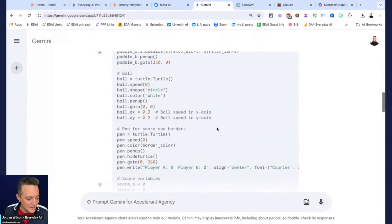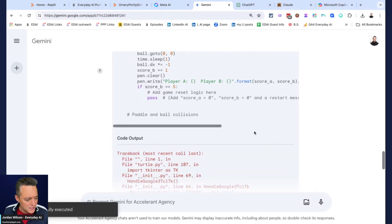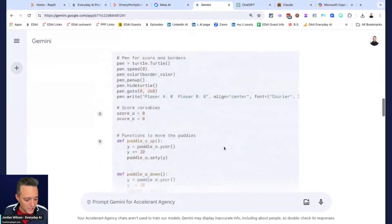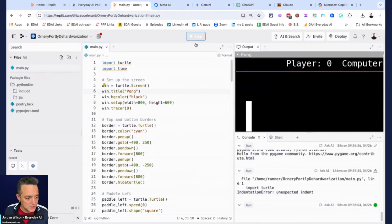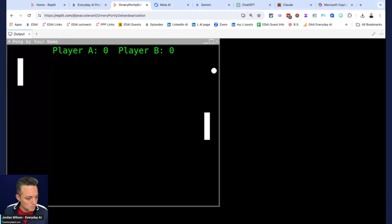Now let's try Gemini. It has a nice copy button and even lets you run code natively — though that just shows the text output, not a deployed sandbox. Copying the Gemini code, pasting it into Replit, and running it — the computer paddle doesn't move at all, and the ball passes straight through the paddle. Gemini pretty much fails this one.